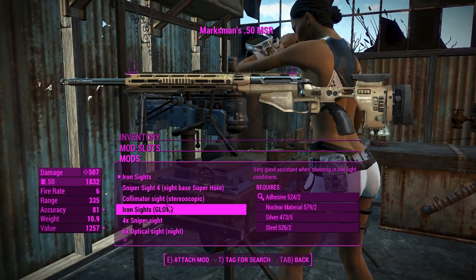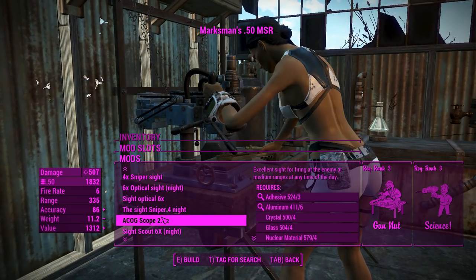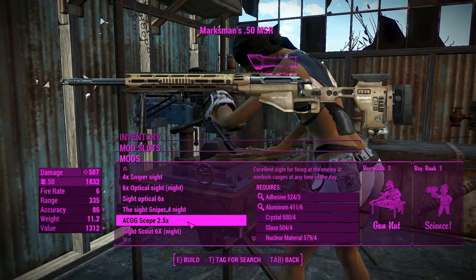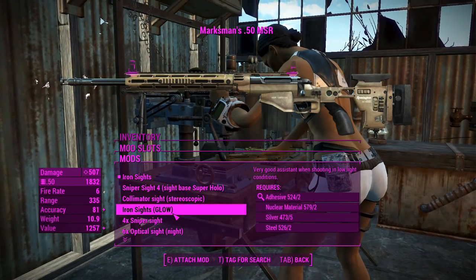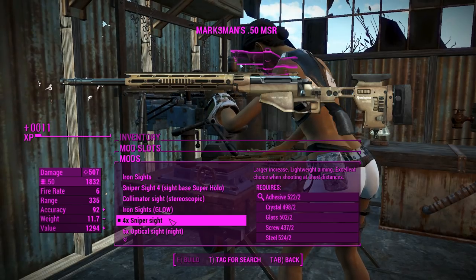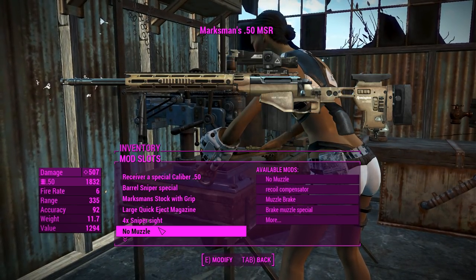For the sights, you can grab glowers, a four times scope, a six times scope — there's a whole lot of customization here. That ACOG scope actually looks pretty good, but we'll try to go for one that closes up your vision when you aim through it, so we can definitely get that sniper perk going. The four times sniper sight will do.